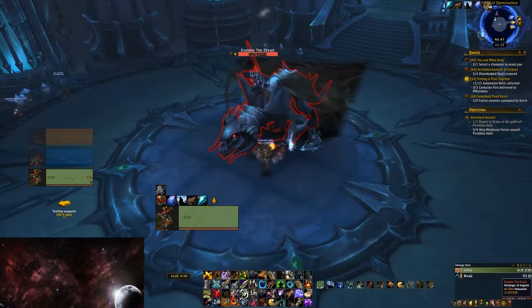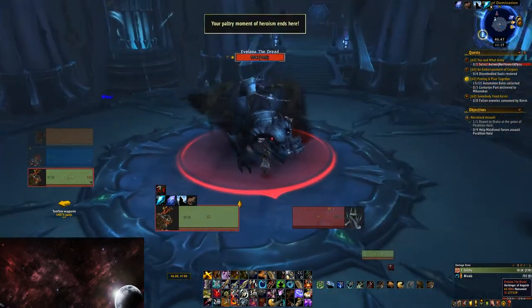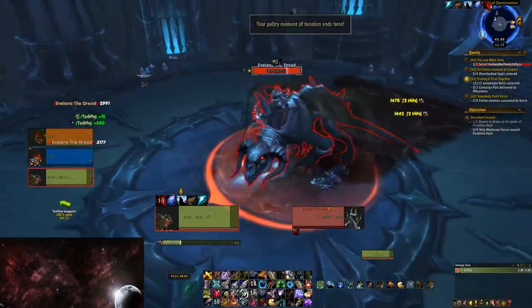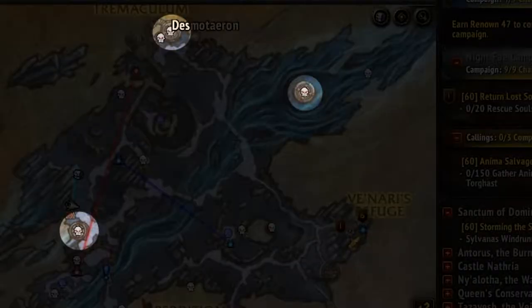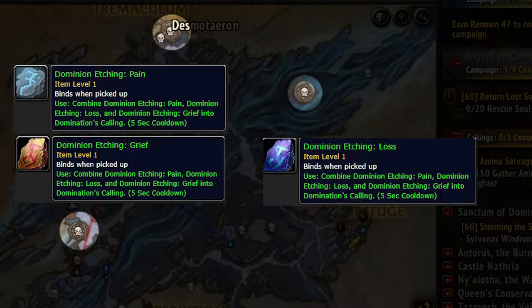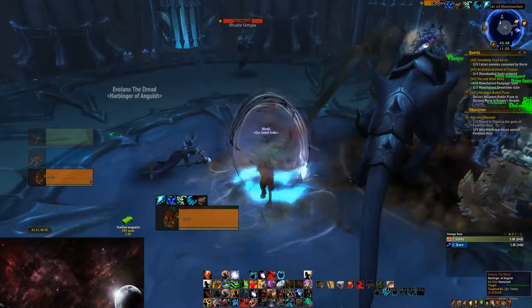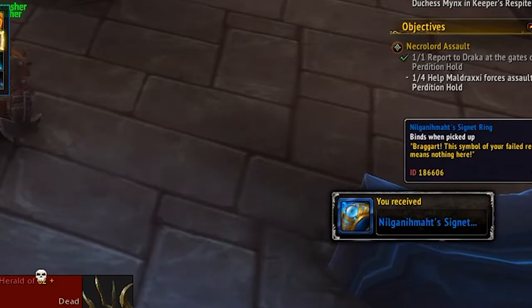To get the Domination's Calling item, you have to kill all three Heralds, which are those rares that you need four people to summon, and loot the Dominion Etching Pain, Dominion Etching Grief, and Dominion Etching Loss, then combine them into the Domination's Calling item. Once the portal is up, go to the top of the Spire and kill Exos and loot him for the ring.